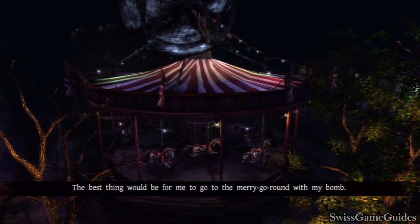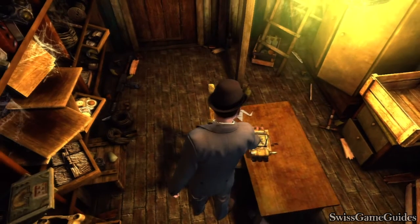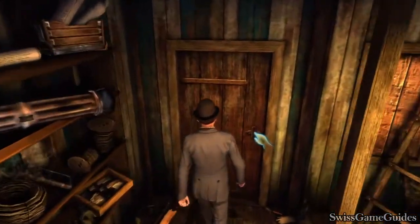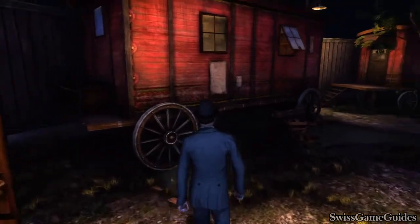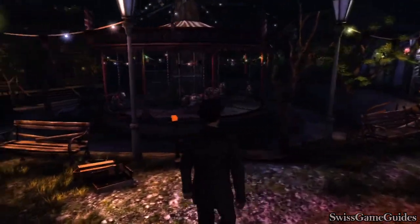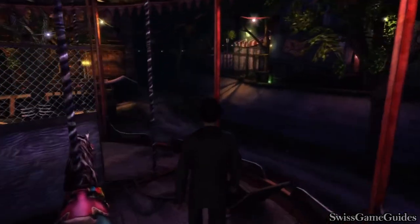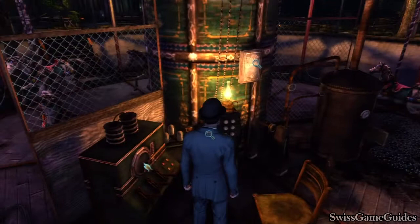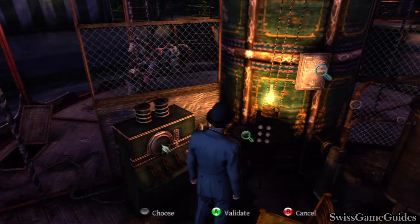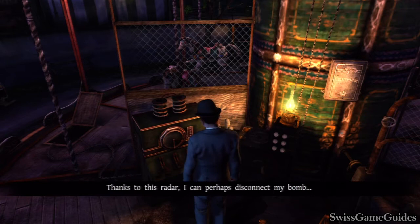The best thing will be for me to go to the merry-go-round with my bomb. I'll take the bomb with me. Oh, it's heavy. This control panel doesn't work. We can branch a telephone here to call Lestrade. Thanks to this radar, I can perhaps disconnect my bomb.